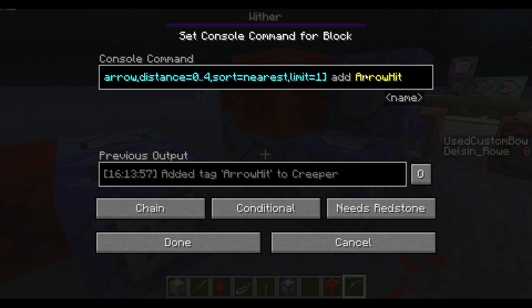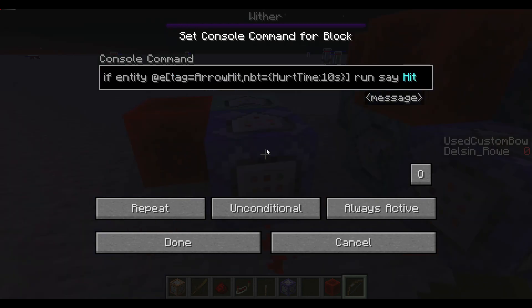This tag is used to determine possible entities that could get hit. It's getting all entities within a four block radius and giving them this tag based on the arrow's location. If the closest entity to the arrow has been tagged and has a hurt time of 10, we can assume that is the entity that got hit.